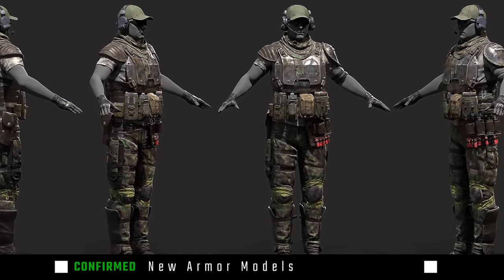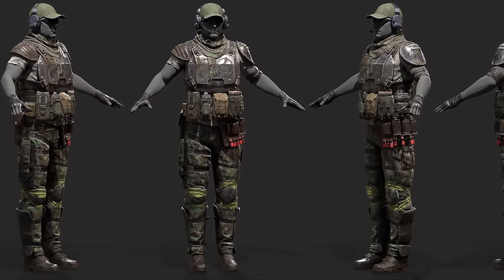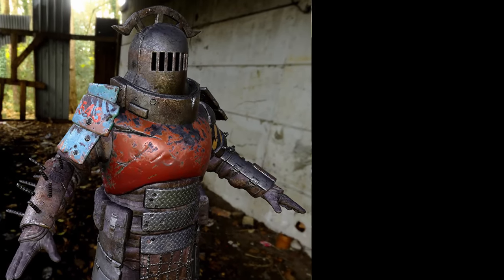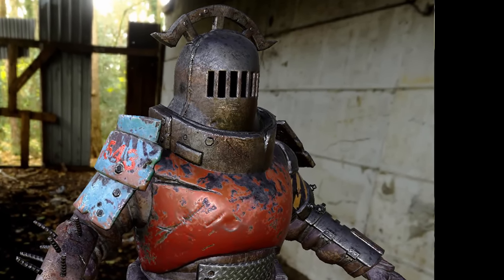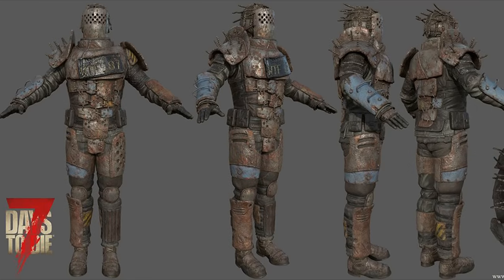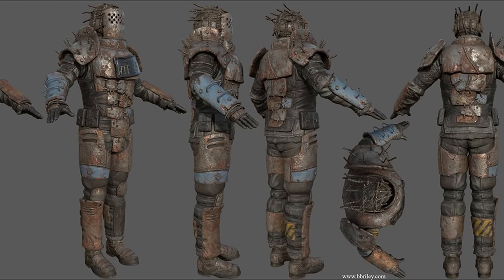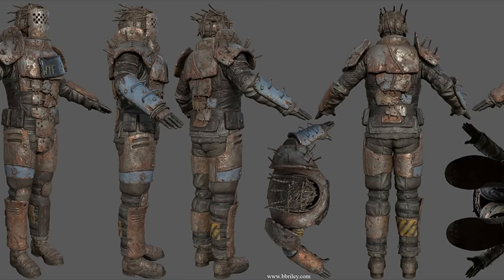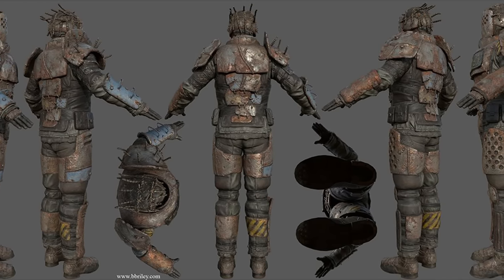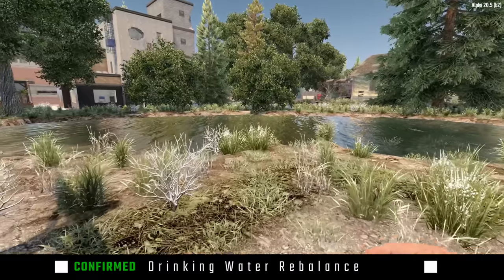Alpha 21 will bring reworked armor sets. The new military armor has a much more gritty and coherent aesthetic versus the current one that feels like a GI Joe character from the 80s. The iron armor, however, looks kind of like the love child of a medieval hobo and Road Warrior. The new raider armor has a more uniform design pattern than the iron armor, and I'm curious whether you can apply dyes to certain colored elements on both sets.